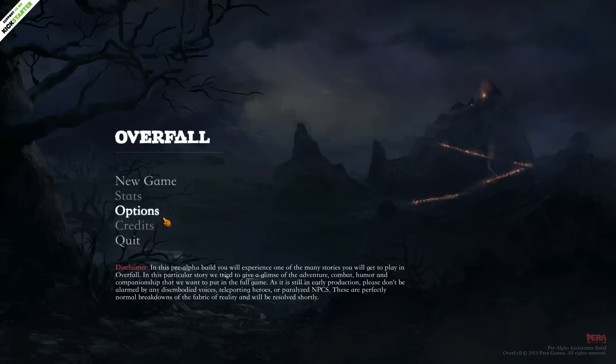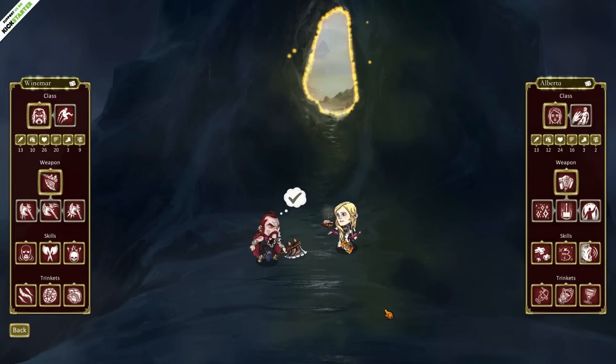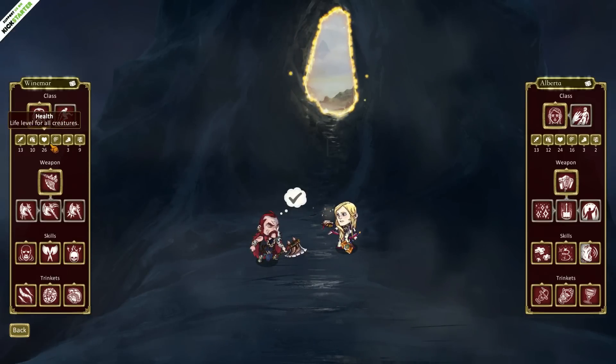We're going to go ahead and kind of jump in. The options menu is just some volume knobs for right now. It doesn't look like we can save or resume a game in the demo, so we'll just hit new game and pop on in. In the new game screen, we basically got our two little characters here.